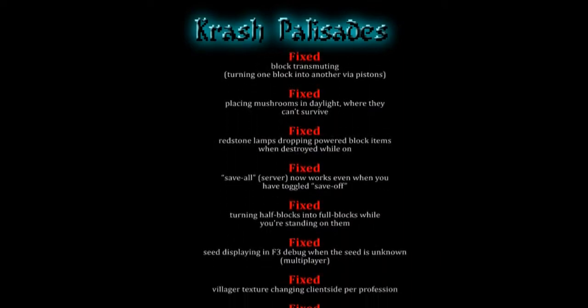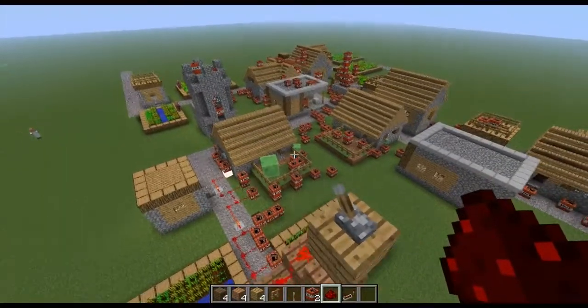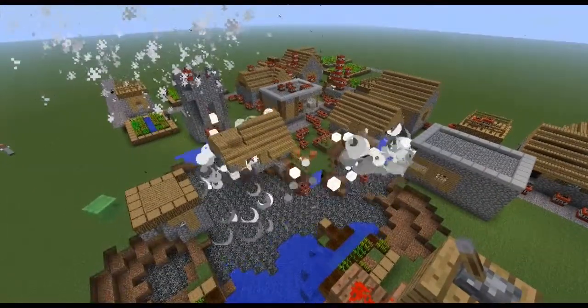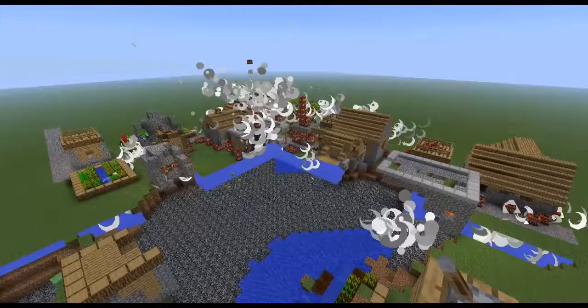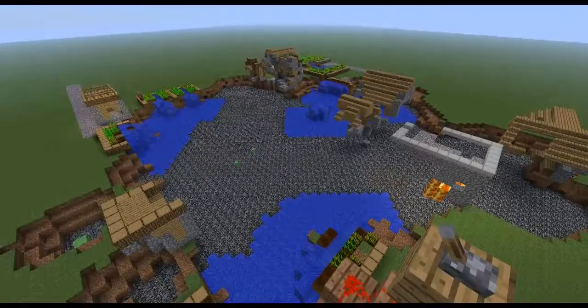There are loads and loads of bug fixes in this update, but probably the one that most people are going to be interested in is the death of the TNT ghosts. TNT ghosts are pretty much gone now. They do still turn up occasionally in multiplayer, but in single player, basically none at all. But the thing I'm most intrigued by in this update are the new ocelot behaviours.